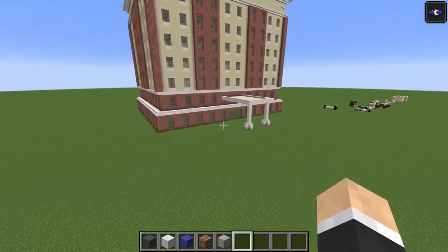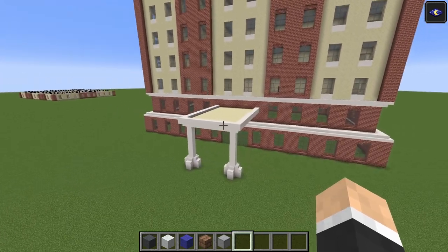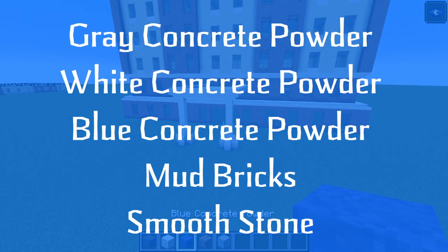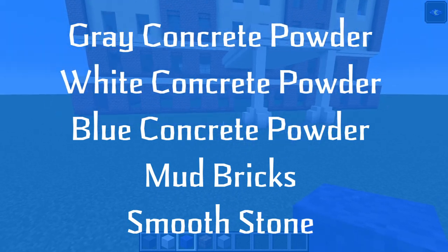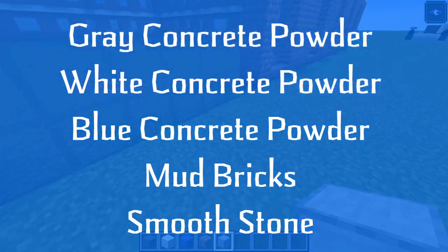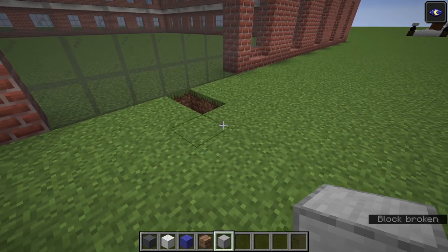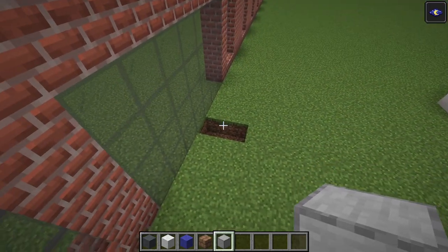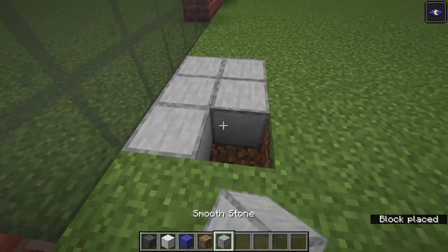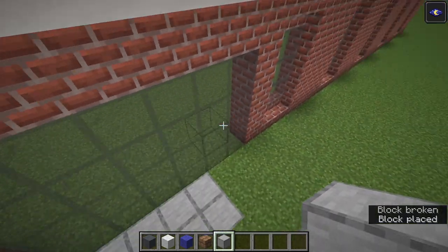We're going to do this a little bit at a time, just chipping away at it. We'll start with the parking lot. The materials we'll need are gray, white, and blue concrete powder — make sure these are the powders, they have a nice texture — mud bricks, and smooth stone. To start, go to your front door and wreck the first two blocks in front of it. We're going to have a sidewalk that goes all the way across the front, filled in with smooth stone, end to end.